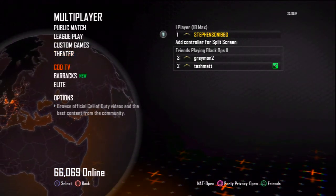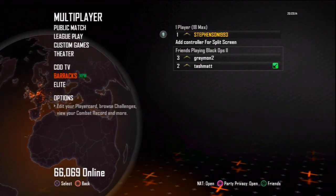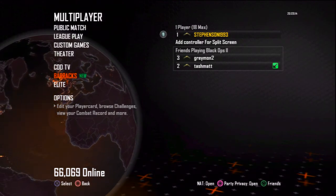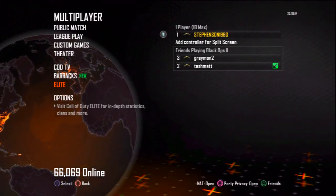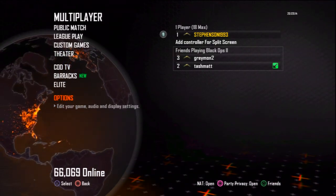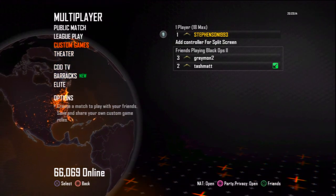They actually put TV in the game, so you can watch it right on the game. Barracks — you can create a player card, browse challenges, combat record, and all that. Then you got Elite — you can go right from Elite on the game like usual, just like Modern Warfare 3. Then you got the options to change settings like you're in the game. That's pretty much it.